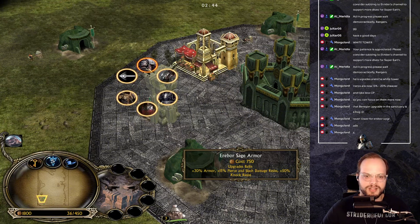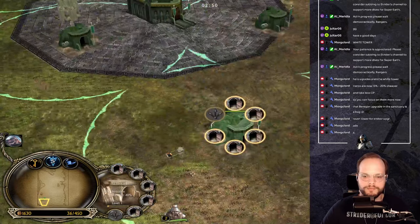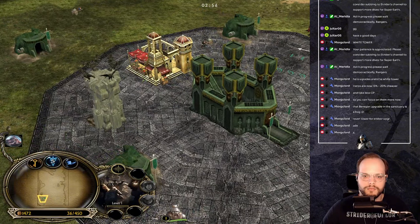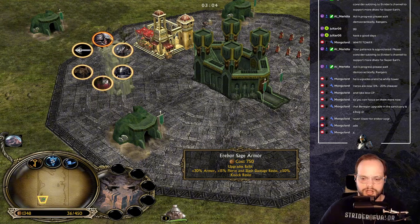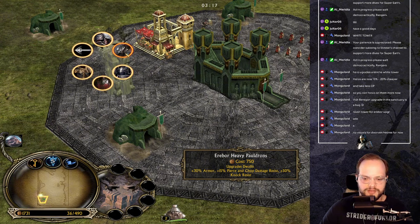We're going to save for Thorin this time. We'll be playing each faction in full, so let's keep things going while we wait to get Thorin and his upgrade. Balin's upgrade costs 750 resources — you get 30 armor, 50 pierce and slash damage resistance, and 50 knock resistance. Super cool.